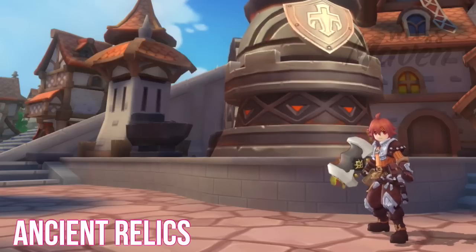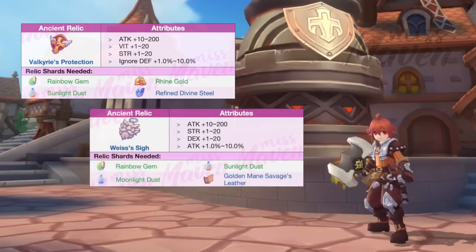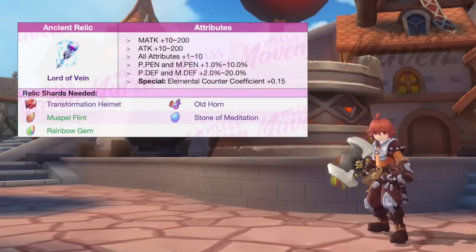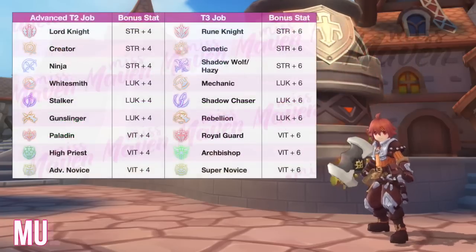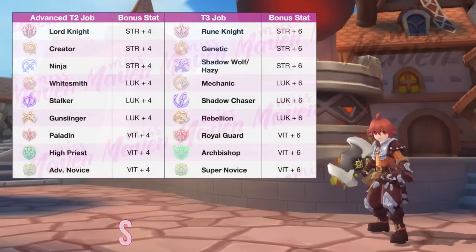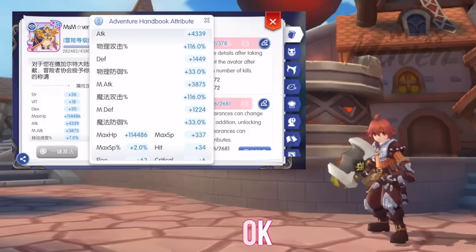For Ancient Relics, there are several possible options, so just choose depending on your playstyle and budget: Valkyrie's Protection or Waste Time for F2P players, Lord of Vein if you just want an overall increase in damage, or Horn of the Unyielding to prevent being one-hit killed by burst damage. For multidrop, you can unlock the following classes to get more stats. For Adventure Handbook, just focus on collecting items and achievements that grant attack when unlocked or deposited.